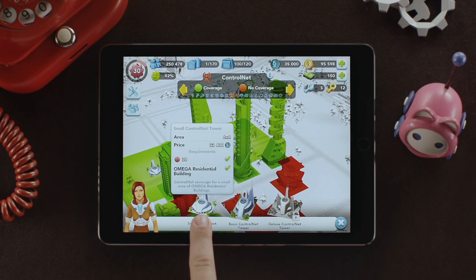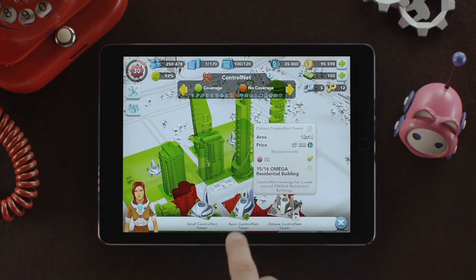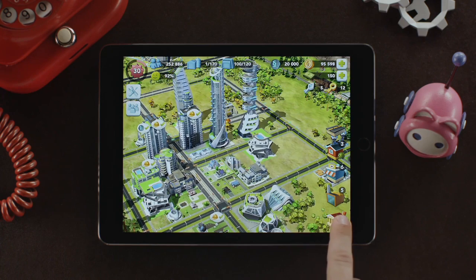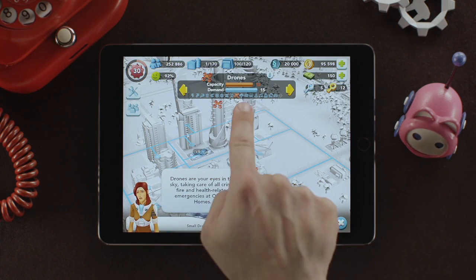You can place a small, a basic, and a deluxe Control Net tower in your city. Drone Buildings are measured by capacity and demand, and they will fly around your city providing fire, crime, and health services for your needy citizens.